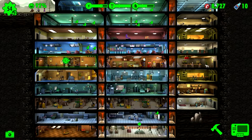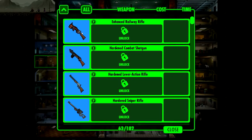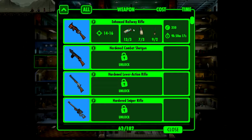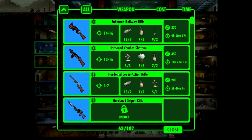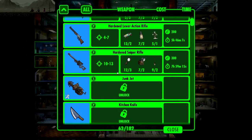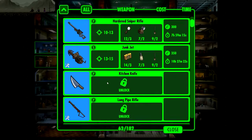You keep hiding like a wuss then. Let's get on with this. Oh, this one looks badass — enhanced railway rifle, 14 to 16 damage. Pretty cool. Hardened combat shotgun — not bad. Hardened sniper rifle, 10 to 13. This looks really bad.